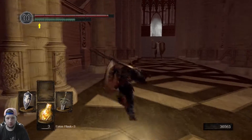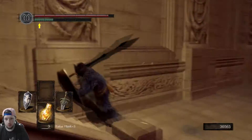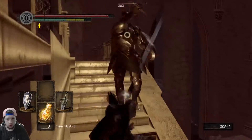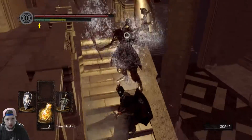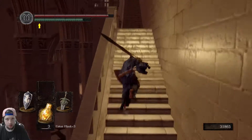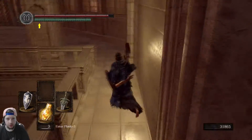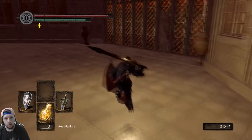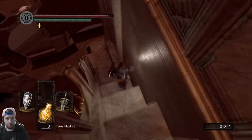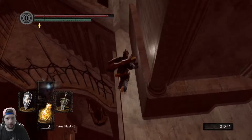I really want to fight these black knights first. Come up here and we'll find the blacksmith of this area. He is down there, but I want to grab something over here. He specializes in boss weapons, as well as lightning weapons and raw weapons — which are weapons that don't scale but have higher attack power.